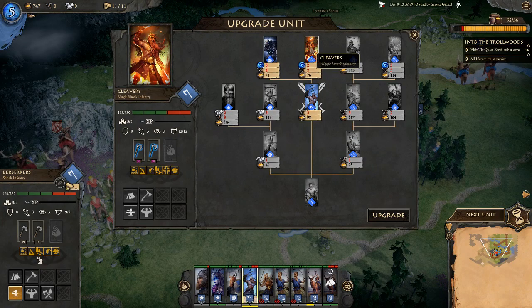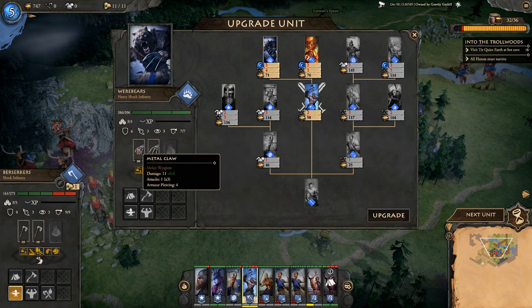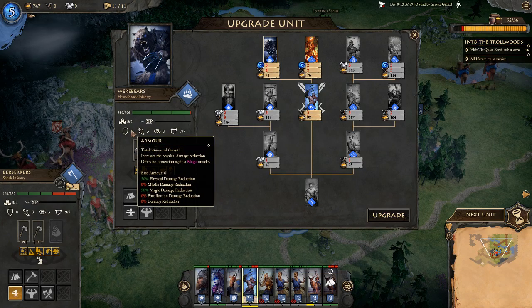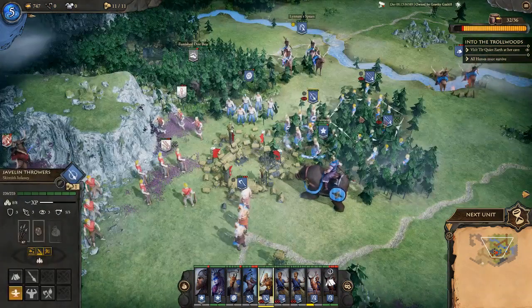Looking at the next upgrade path: we could go for the Cleavers — magical shock infantry — or werebears. I love werebears: metal claw, excellent damage, great health and armor. It'll take a while to get there but we can dream. For now, no units can move into the enemy town, so they might retake the settlement, but we'll burn it down once we take it.